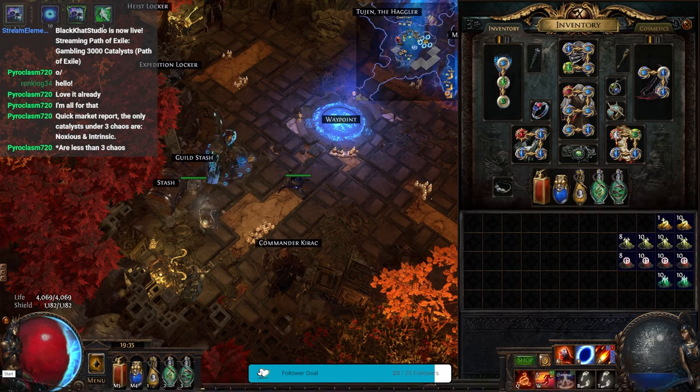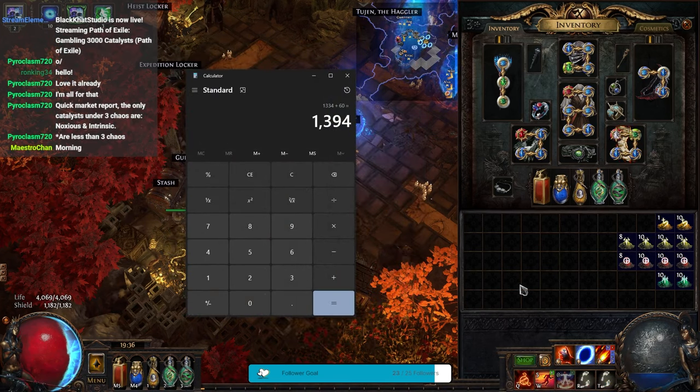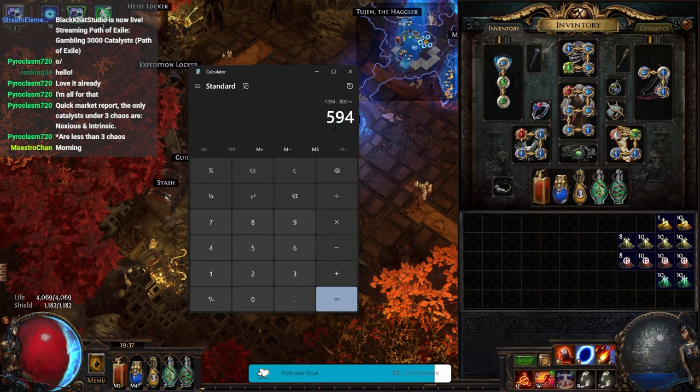That finishes us off. We managed to make 11 unstables, 38 prismatics, 38 fertiles, and 20 accelerating. Out of 1800 intrinsic catalyst we managed to get close to 1400 chaos back. We're going to say I put in about 800 chaos to get this — which is a bit under what I probably paid, since I usually bought things around two and a half to three to a chaos, but we're being very conservative. That's another 600 chaos profit, which is almost three div on its own.